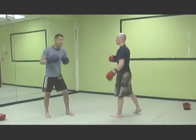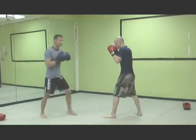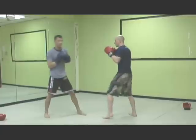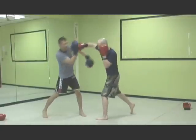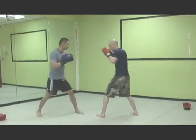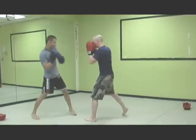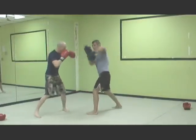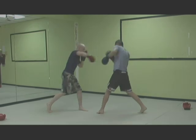I call this the Core Four. Once again: jab as I jab, right hand as I throw the jab, hook as I throw the jab, and finally the overhand right. We're just going to play around with that — Lachlan's going to counter with different counters for my jab. You can see the right hand, the hook, and then the overhand.